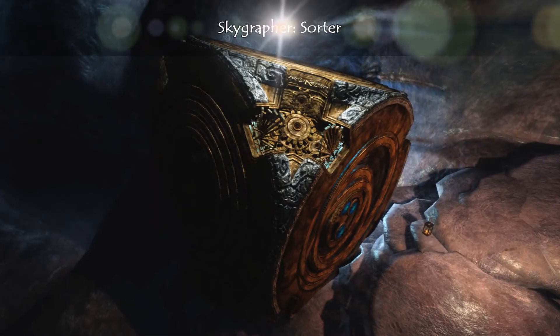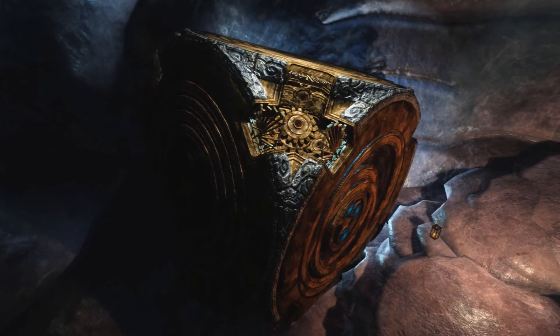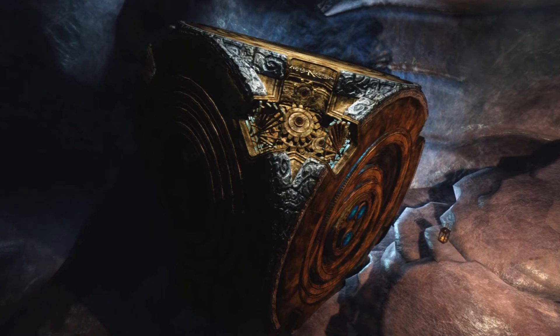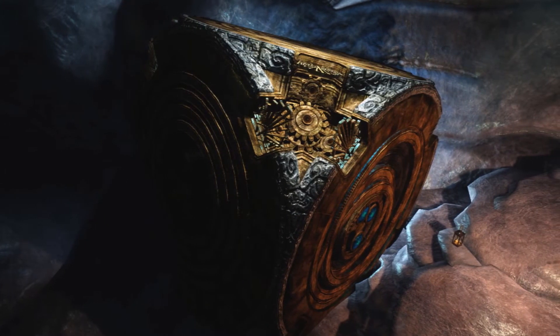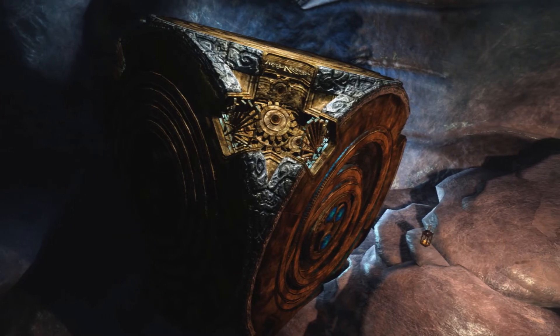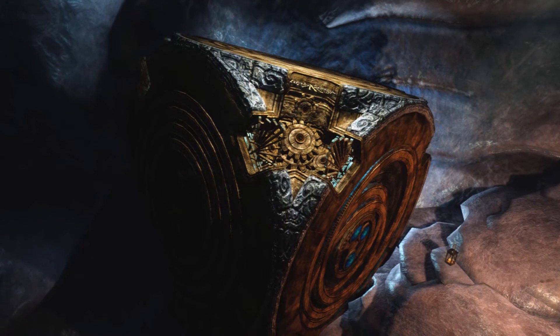Last but not least, we have an image by Sorter. Here we have a large dominant object stealing the show, yet there is a second object that has an unbelievable impact on this image — to the point where it wouldn't be the same without it. Cast your eyes on the tiny lantern. We can all relate to the size of a glass box with a candle in it. So why is it so necessary? Well, without it, this great object could be a tiny dice.